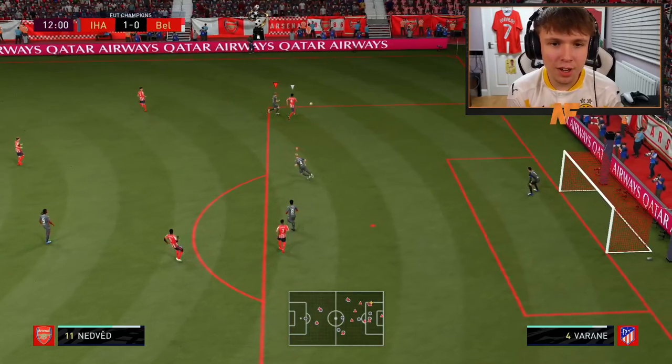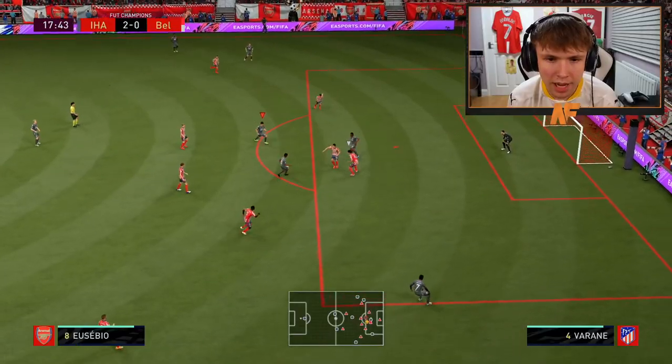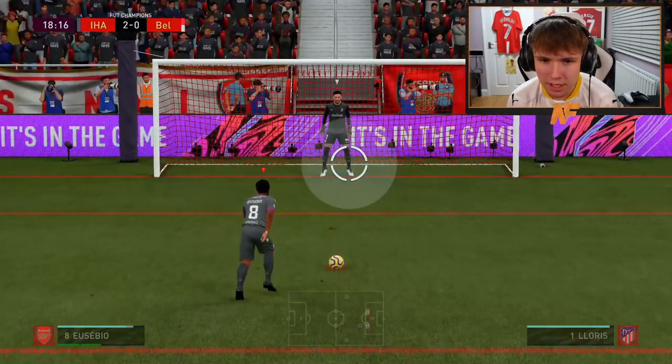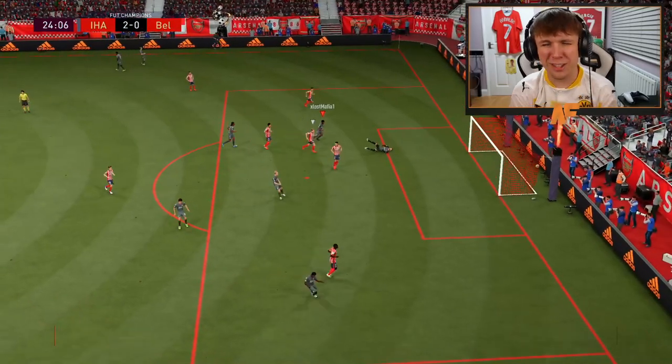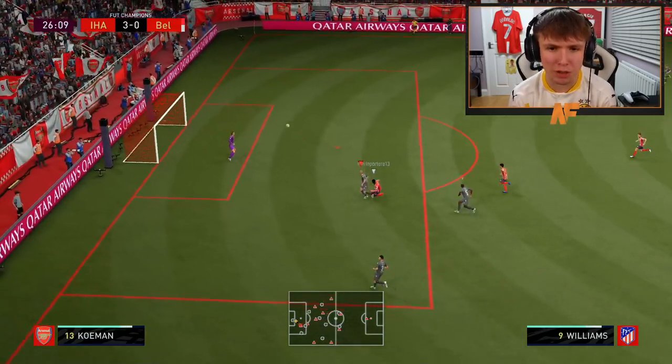Good save from van der Sar there. Oh I thought I was in! That was so close. Berkamp - spin him - what a spin and what a finish! Two nil! Come on for the icon player pick team - that was beautiful from Nedved and a beautiful turn and finish from Berkamp. Kaka on the ball - penalty! Best penalty kick taker has got to be Eusebio. Oh he saved it - I've missed it! Kaka into Drogba, Eusebio's got to finish that and he does - three nil! Halftime three-one.